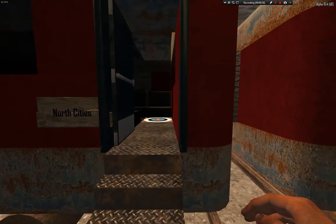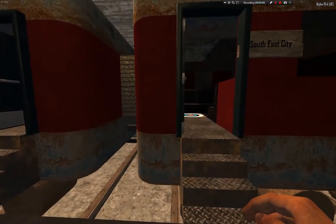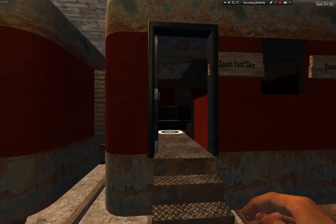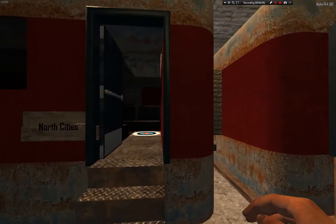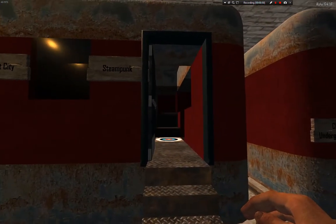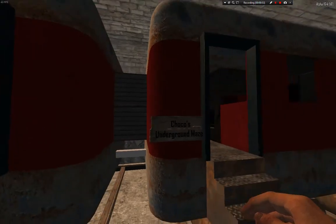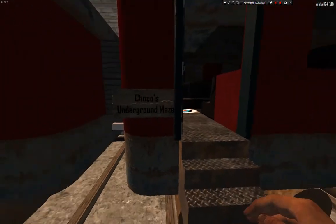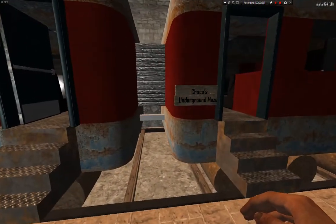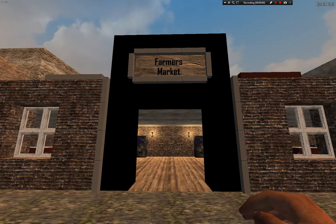North Cities is like a wild location to drop you in some kind of town. Then we have Saudi Cities, same as North Cities. Then we have Steampunk, which is an amazing steampunk dungeon which you can loot. And Choco's Underground Maze, which of course is just a maze — what can you expect from a maze?